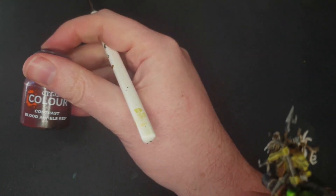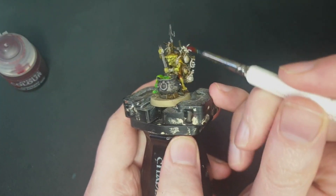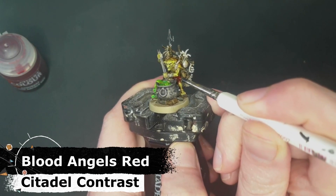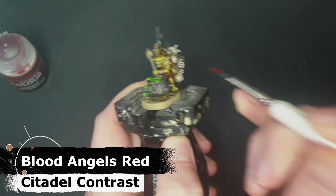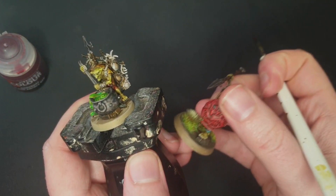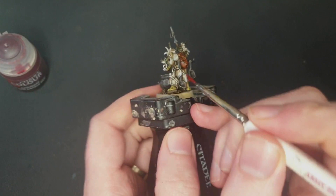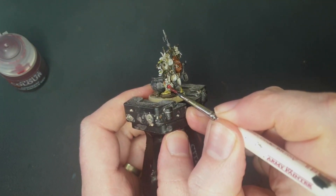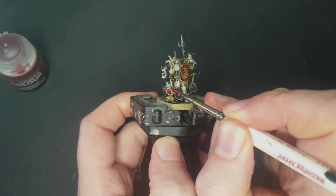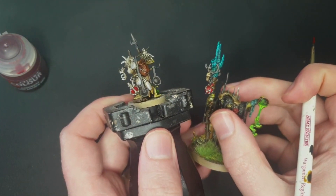After that, I'm going to take some Blood Angels Red. On his stomach he's got a little plate metal thing, which I'm going to do red just so that he matches the scareshields of my fellow Kruleboyz. He's also got a potion bottle there, and I'm going to go around and get the parts of the bottle, ignoring the parts where the ropey bits are — again, to tie him in with the Swampcaller Shaman.